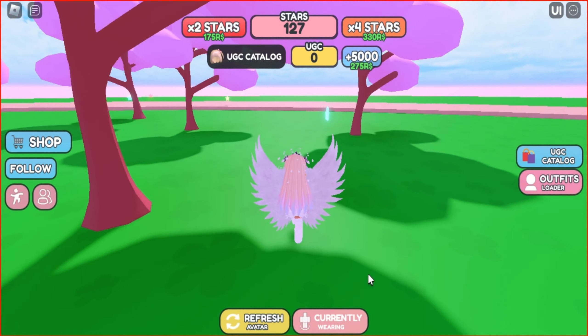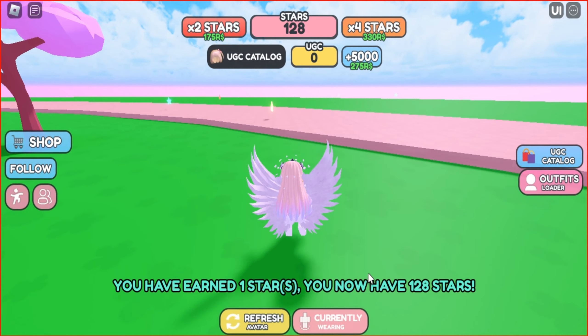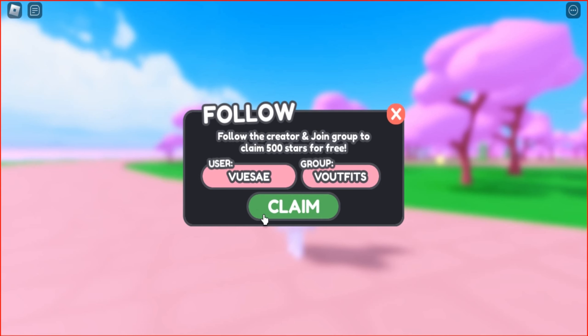It is faster to do it on a private server, which can be created for free. Go to that server and wait about 10 minutes for the extra stars to appear. You can also follow the game developer and join the group to get the first 500 stars.